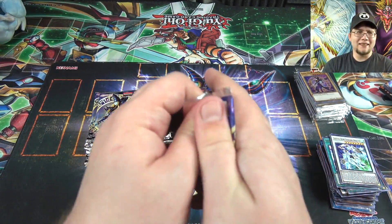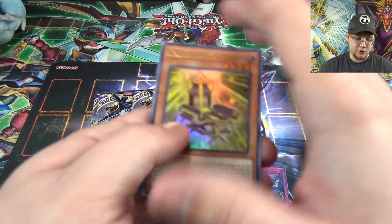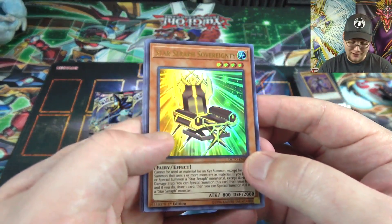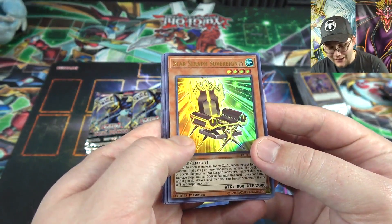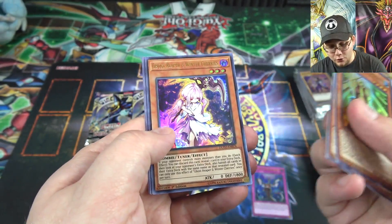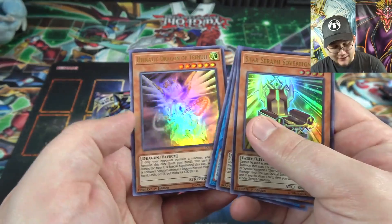By the way, I got this case from Bacon Collectibles — be sure to check them out, link in the description. I forgot to say that at the beginning, I was too excited. Star Seraph Sovereignty, Lefty Driver, another Ghost Reaper & Winter Cherries — I'll take it — Holly Angel and Tefnuit.